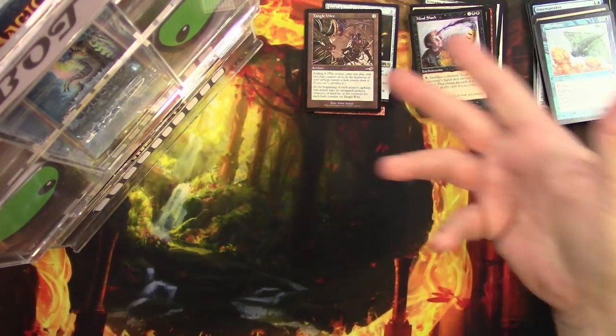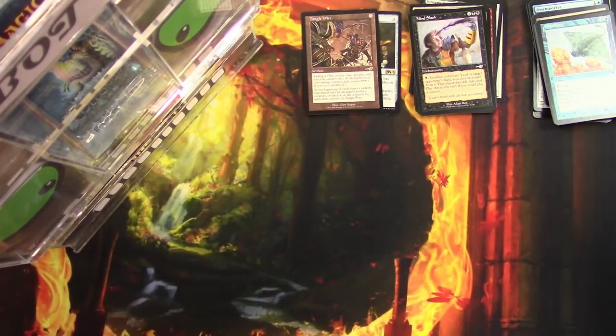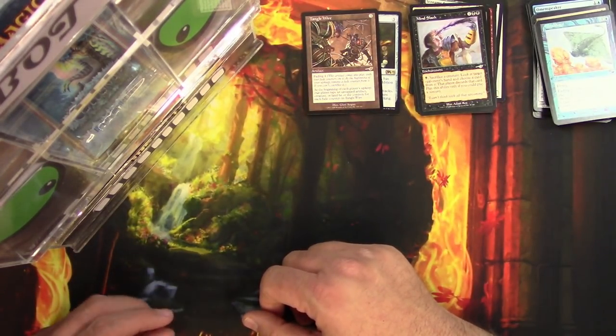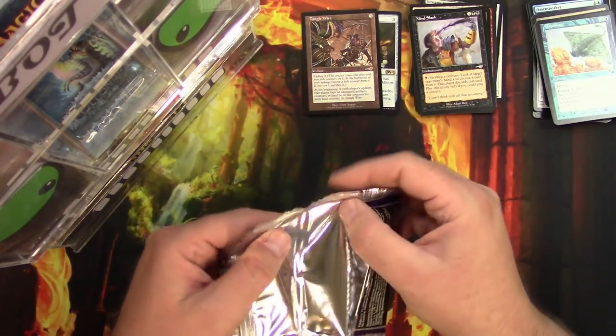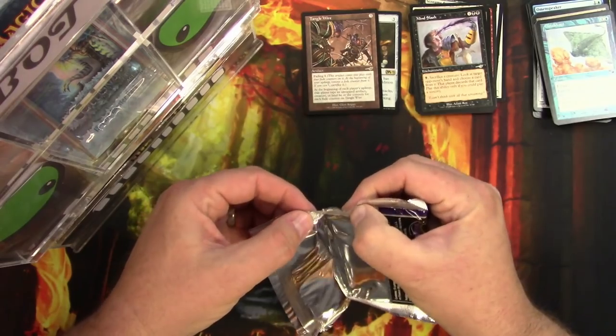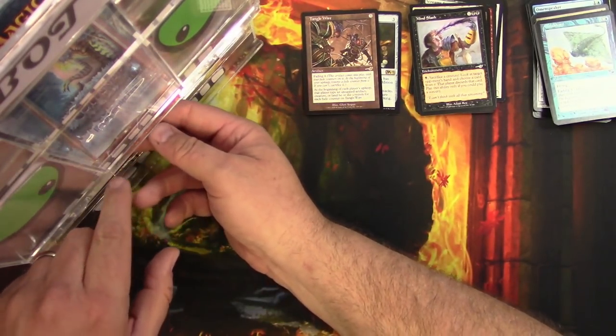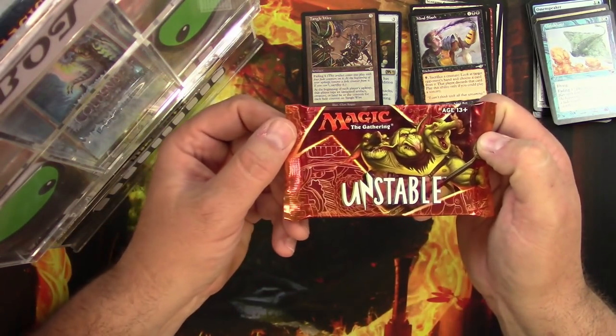I don't think Tangle Wire is a great pull. There's not really much out of Nemesis. Whether that was a tampered pack or just some kind of error on Wizards' part, I couldn't tell you — I don't think that pack was resealed, but you never know. That's how it goes in this business.